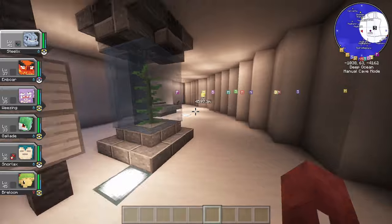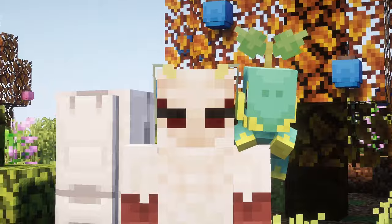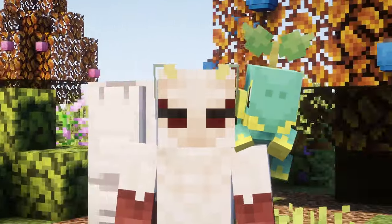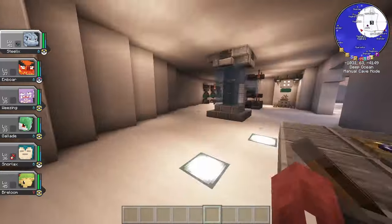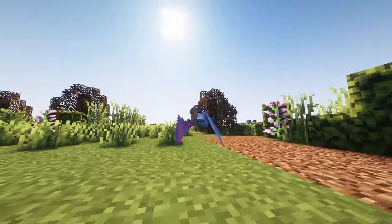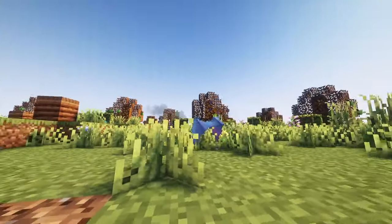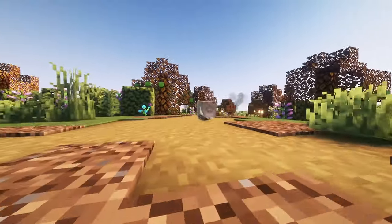This one is for the Turturuc fans out there — Turturuc can now ride shotgun on your shoulder. It's a small change but I think it adds an extra touch of companionship, and out of all the starters it's a great one to put on your shoulder. A few new Pokémon models also got a makeover. The Zubat line is looking very nice with updated models, textures, and animations. The Geodude line also got a facelift, making them more visually appealing in battles.